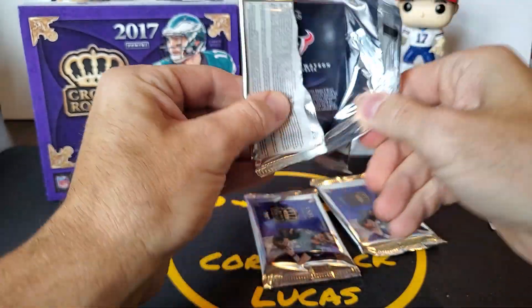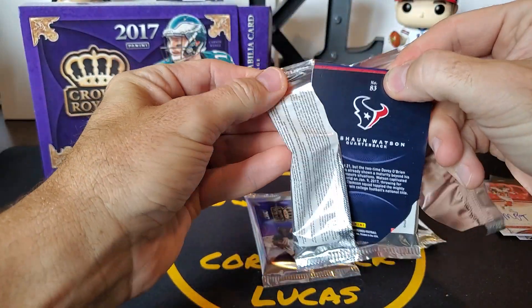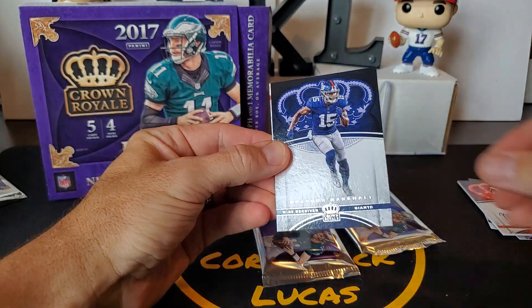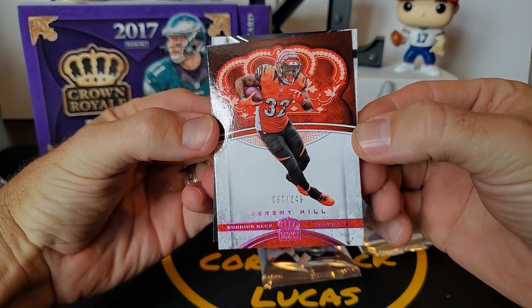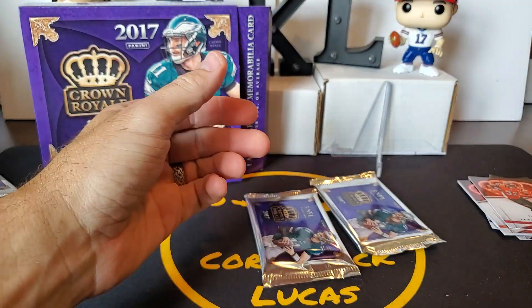Still got a chance at a Mahomes rookie. Tyler Lockett. David Johnson. Brandon Marshall. Got a numbered Jeremy Hill, number 67 of 249. And Deshaun Watson rookie! We'll take a Watson rookie.